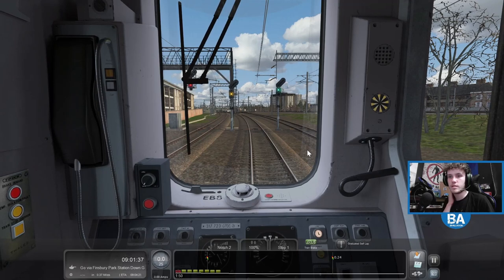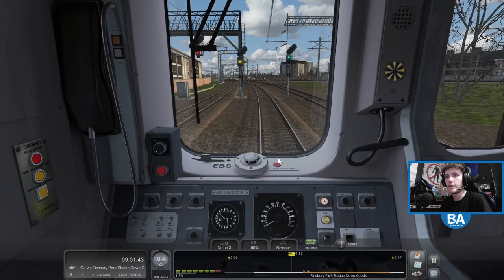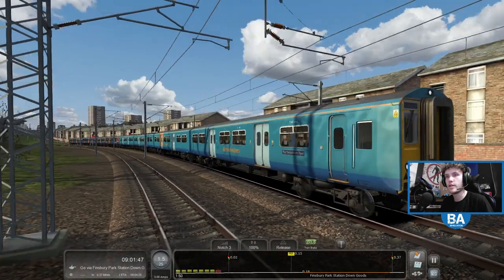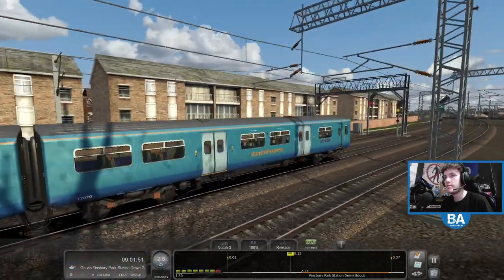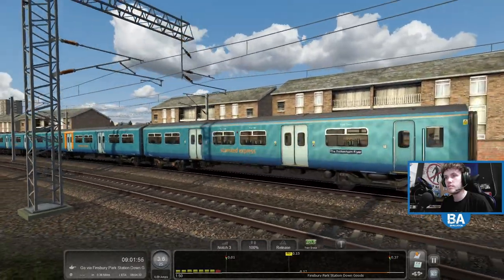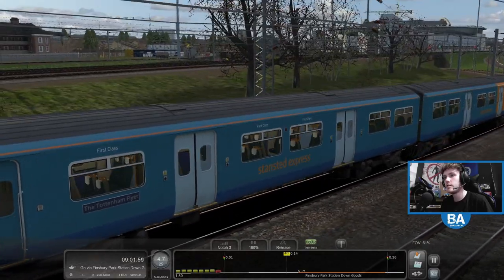Keep the brakes on. Notch three is the only one that seems to be giving us power. There we go. Don't want to put it into notch four because we might get wheel slip - this was set to autumn. It's a nice livery though, isn't it? Stancid Express, Tottenham Flyer. Nice.